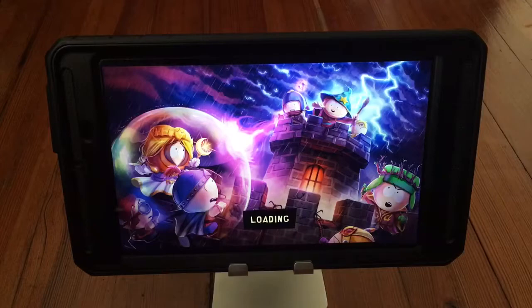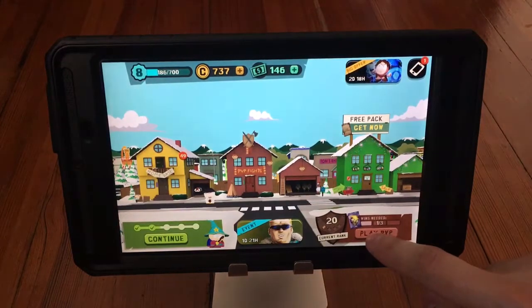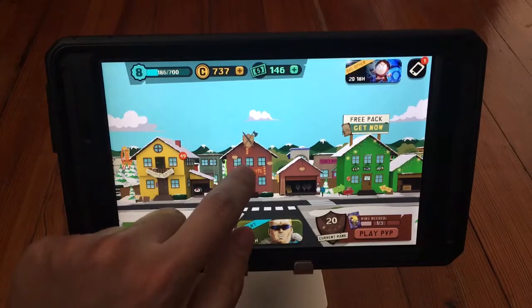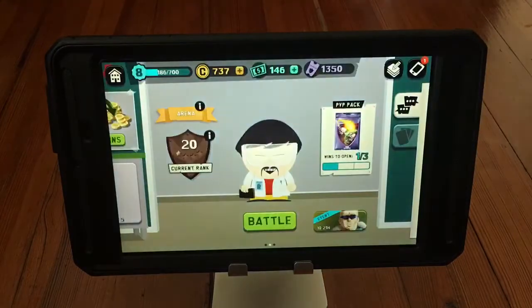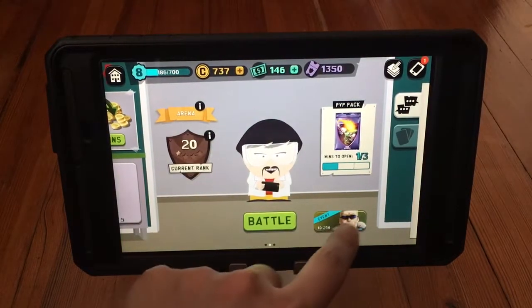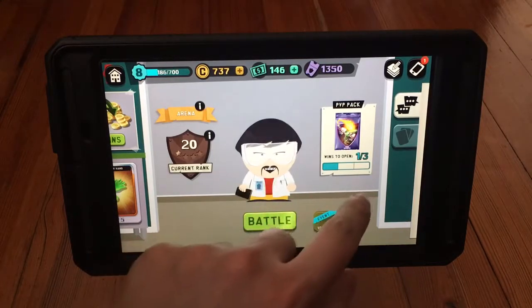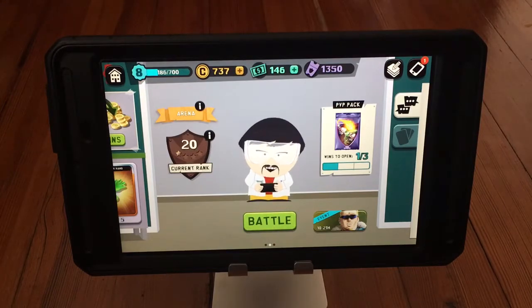Let's go into PvP and see if I can play someone — a big part of the game. It makes a sound. Can I see the event? No. I can go into PvP but I can't even see the event, and I can't make battles. Ubisoft, please fix this — thank you.